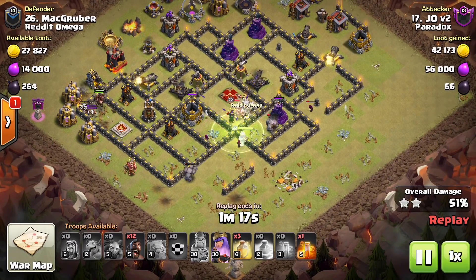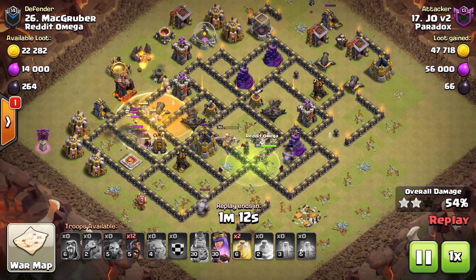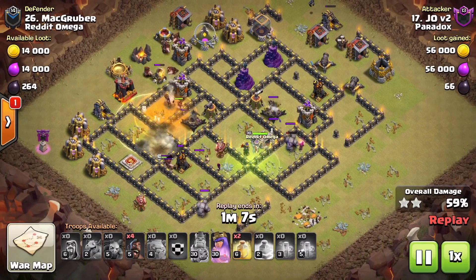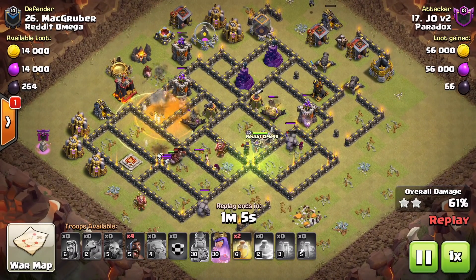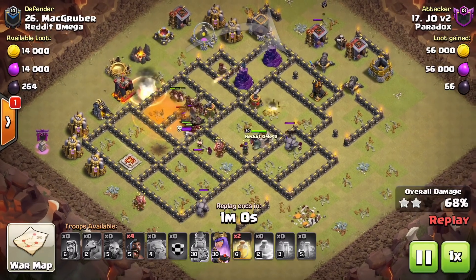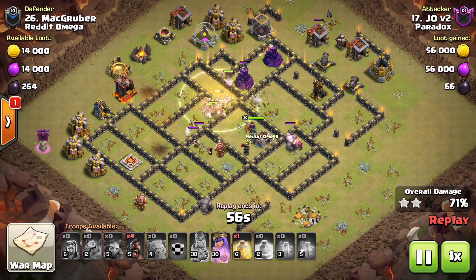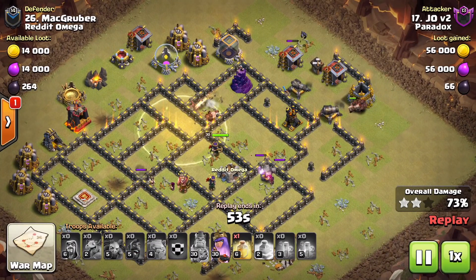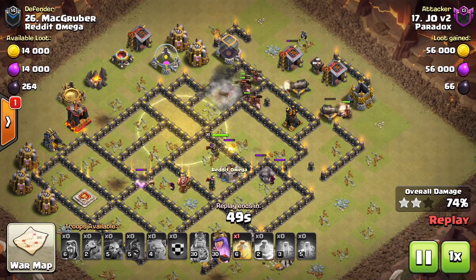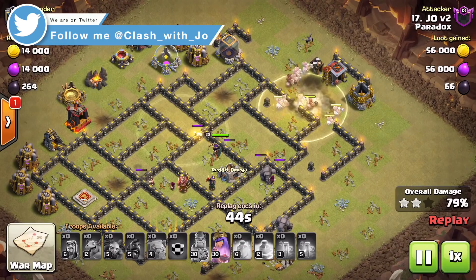We have hog riders in the clan castle at a higher level, and we also have to deal with a skeleton trap location, so we save our poison spell specifically for that. We get heal spell coverage on the giant bomb possibility locations and the bomb tower, coming around in a counterclockwise manner. We drop a heal spell to carry over into a location where there could be a giant bomb, then bring in our final four hog riders to assist with the back end — plus another heal spell for yet another giant bomb location.